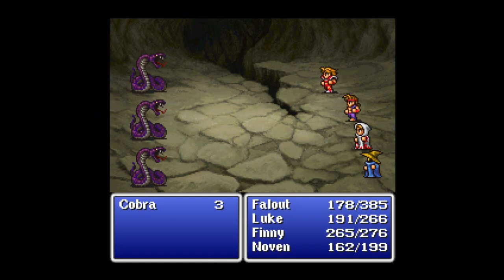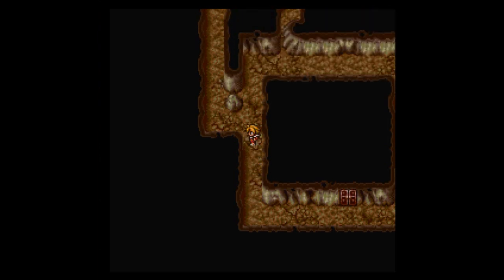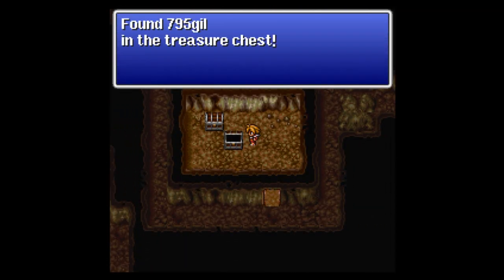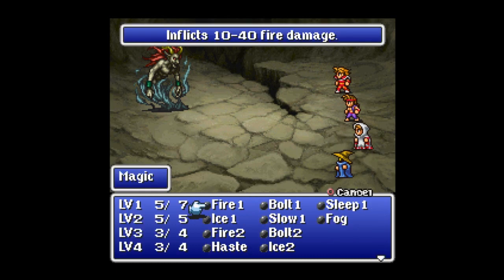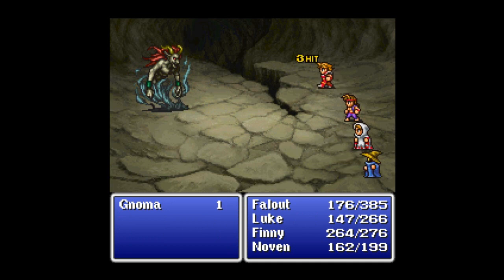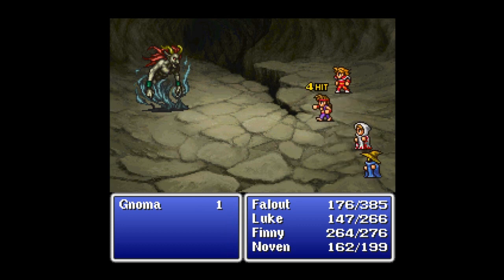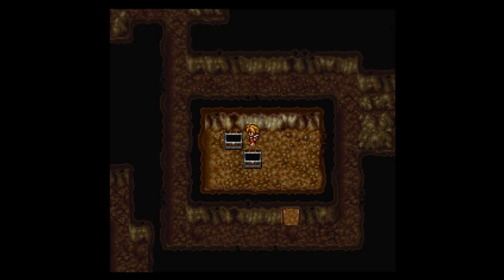We've got 795 gil and a scripted battle with a Noma — are you sensing a theme yet? Fire does 40 damage. I will take that. Luke will finish him off. These guys are giving us a ton of experience and gil, so I am willing to fight them. We get an antidote. The treasure here is not very good for the level of enemies that we're fighting.